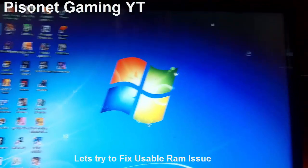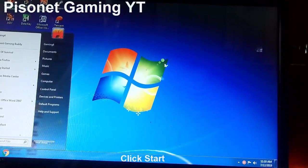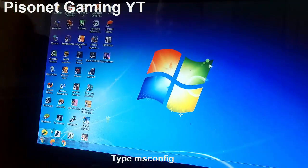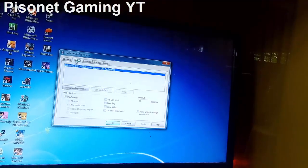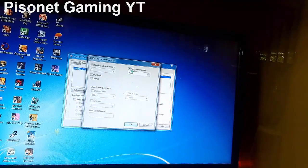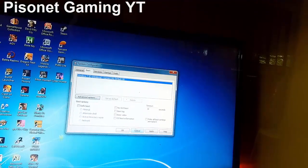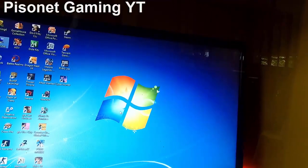Let's go to Start, then open msconfig. Click the Boot tab, then Advanced Options. Check the maximum memory and set the number of processors. Then click Apply and let the system restart.